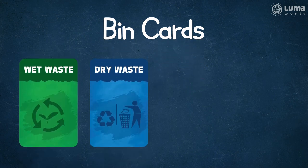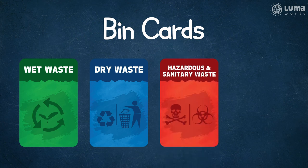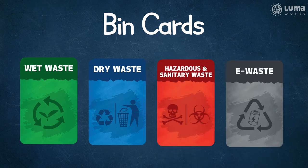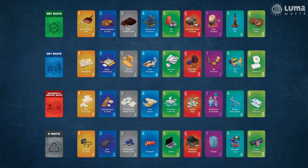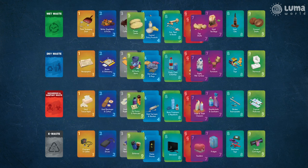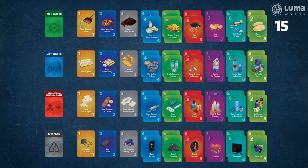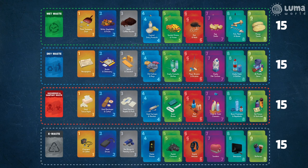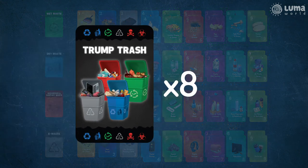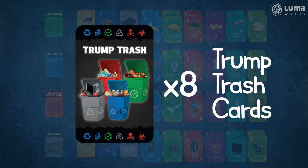The four categories are wet waste, dry waste, hazardous and sanitary waste, and electronic waste. The different trash items in the game are shown as trash cards. Trash cards are numbered 1 to 9 with doubles of cards numbered 4 to 9, so each bin card has 15 trash cards exclusively linked with it. These trash cards can be thrown into these bins only. There are 8 trumped trash cards, which are special cards that can be placed into any bin.